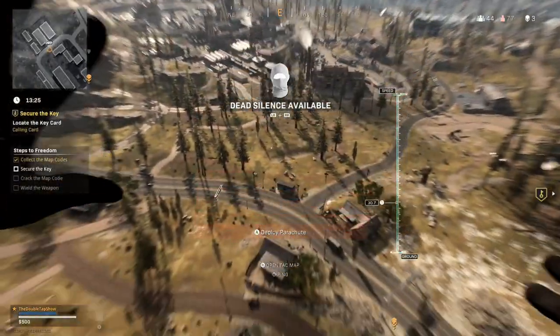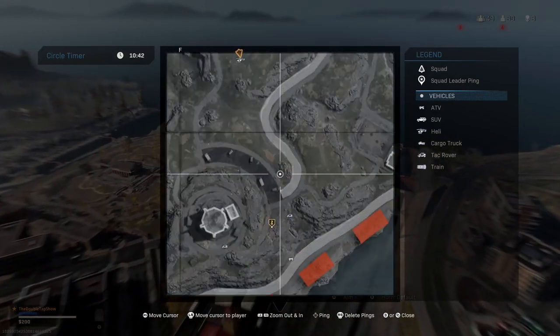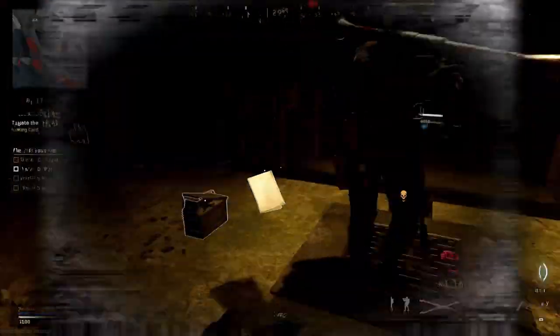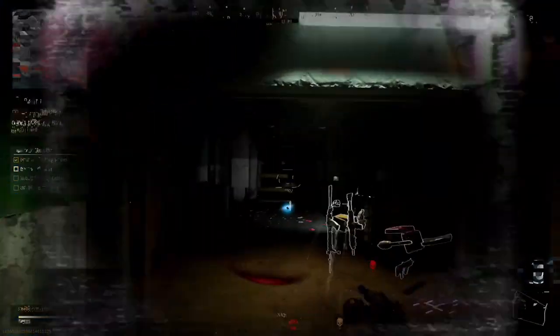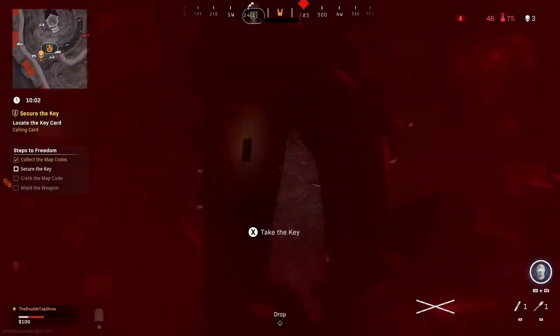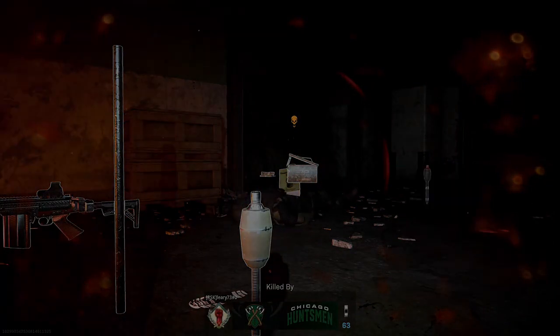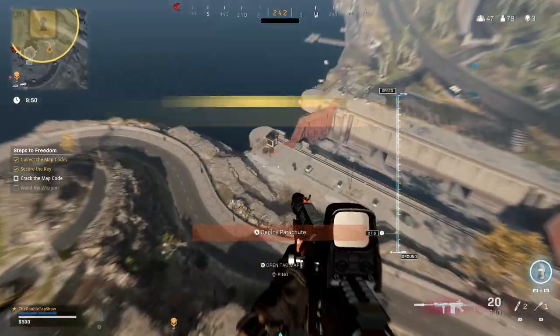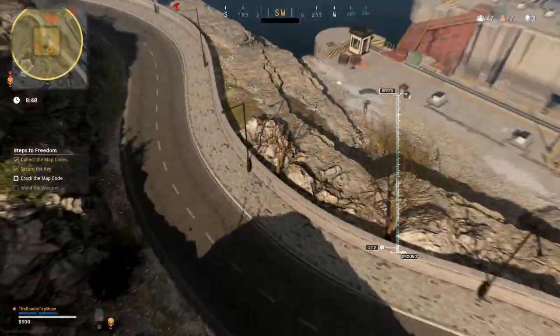The next step is to secure the key card. For this step, just open up your map and it will be on the south side of Verdansk between port and the hills. Head over there, get inside the bunker, collect the key card, and this step is already done. Once you do that you'll receive the Ascensions calling card.